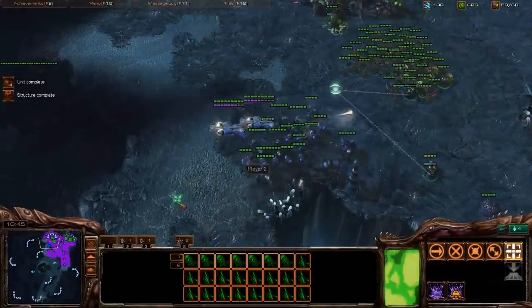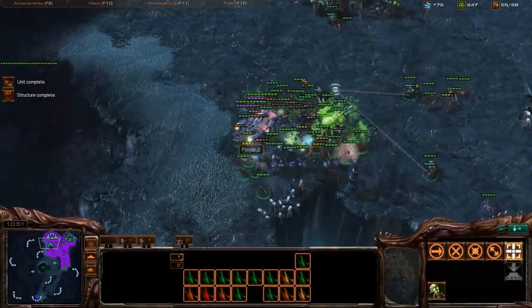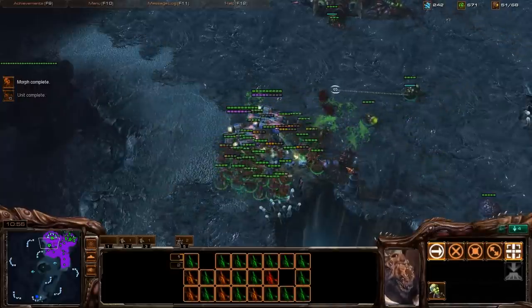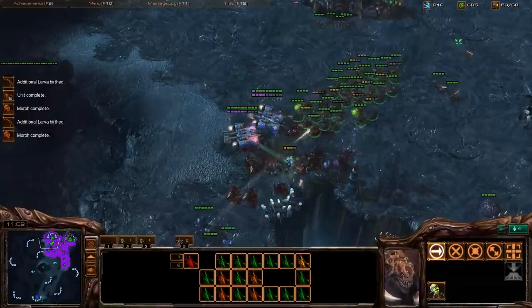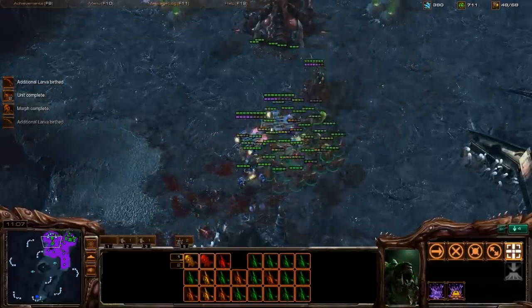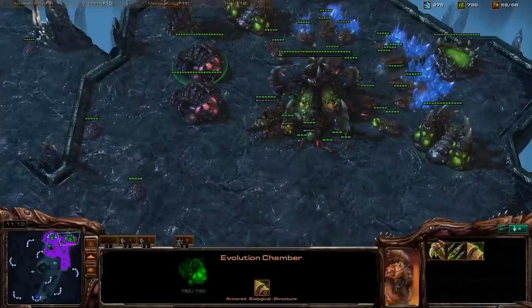Here comes another attack. Another good angle — nice surround. Get in there with your Zerglings first and then your Banelings will follow and do the damage they need to do. There are a couple more units streaming in, so I backed up a little bit to get a really good surround on everybody.